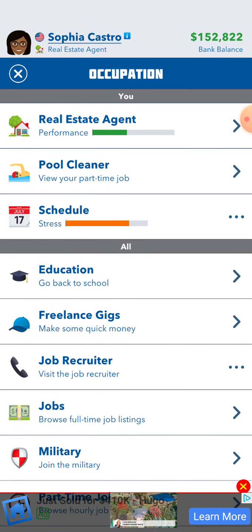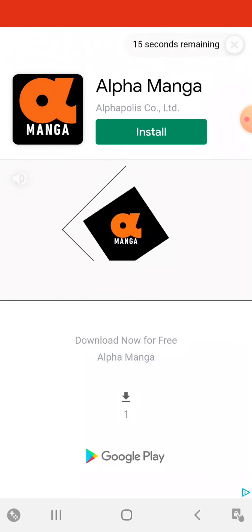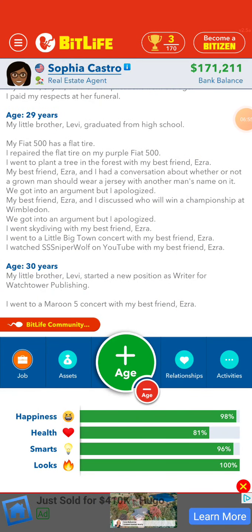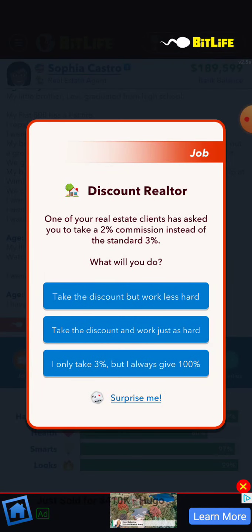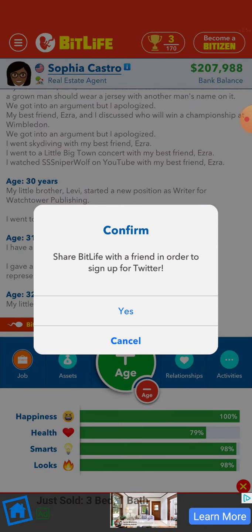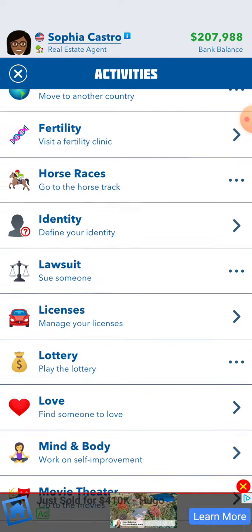So far my job is pretty good, I guess — real estate. Sure, let's go. One of your real estate clients — take a set of the standard three, but work less hard, or work just as hard. You know what, I'm going to take the discount and work just as hard. I'll do 50.